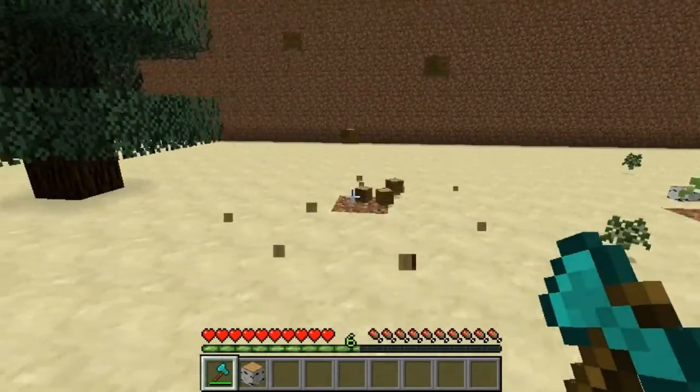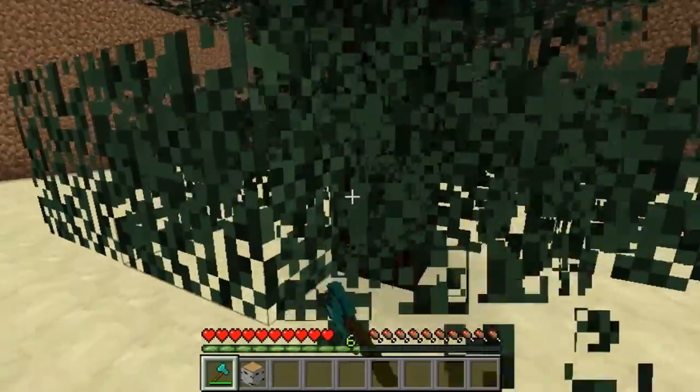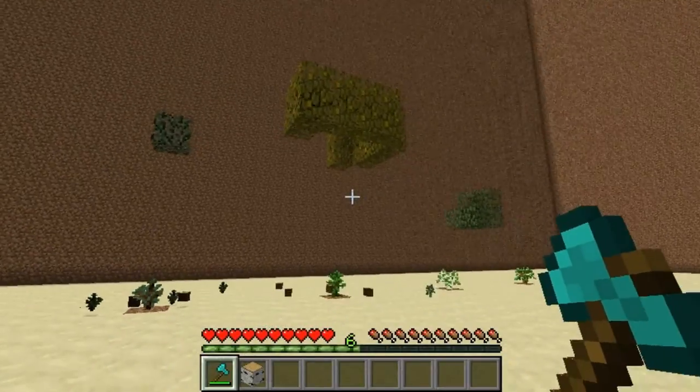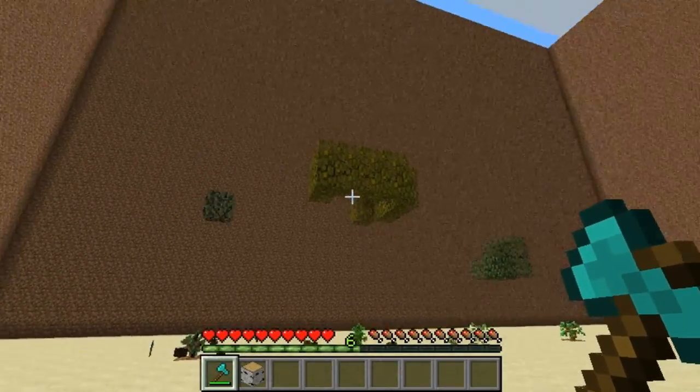As you can see, all the blocks fall to the floor and they all spawn. Then the sapling is protected on the floor — if I try and break it, it doesn't break; it just says 'this sapling is protected.'